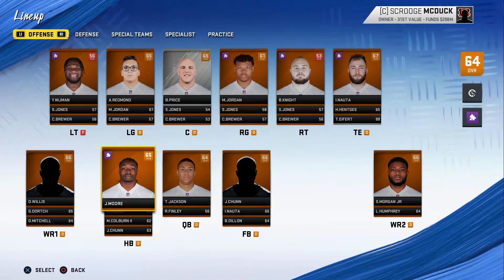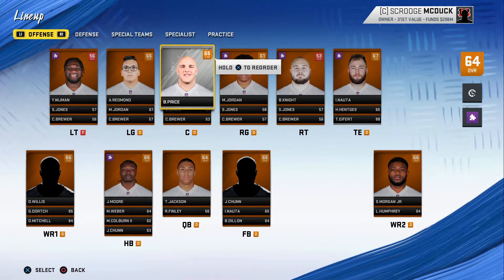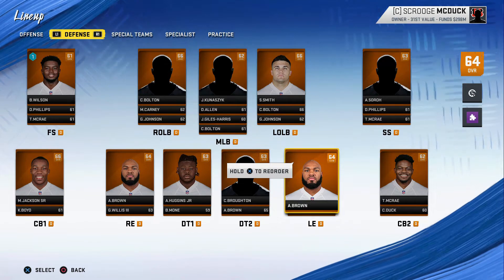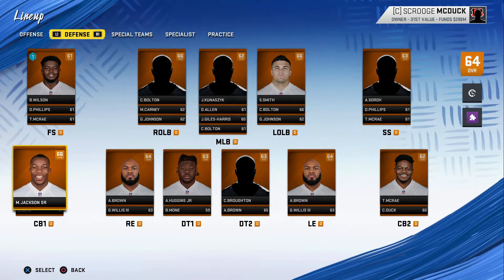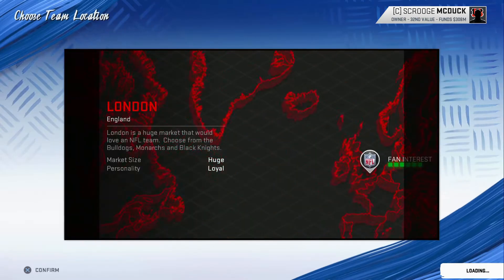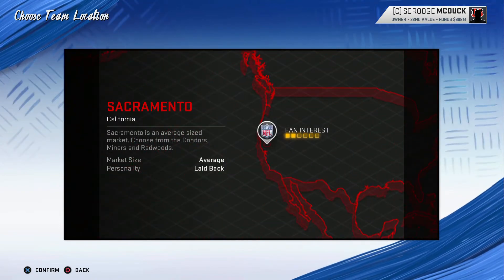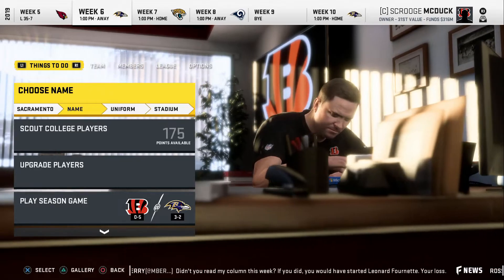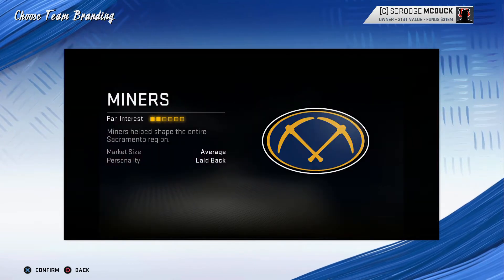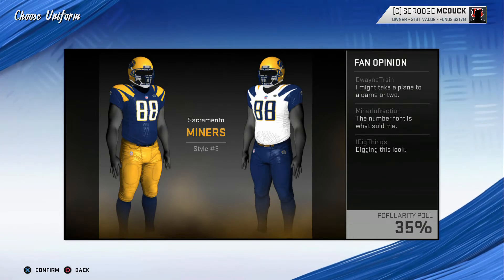As you can see, the roster we got right now is absolute trash — 64s and 65s all over the board. We only got Billy Price as a star development guy, and on the defensive side of the ball there's not a lot to be proud of except for Michael Jackson Sr. I mean, he's called Michael Jackson.